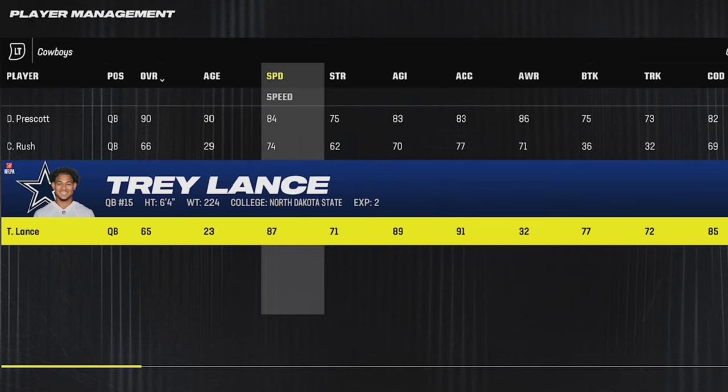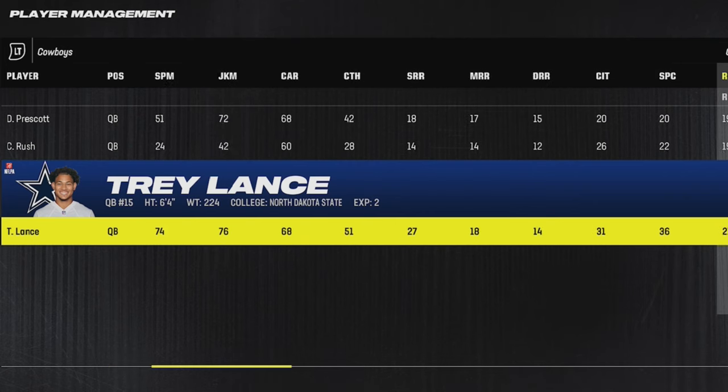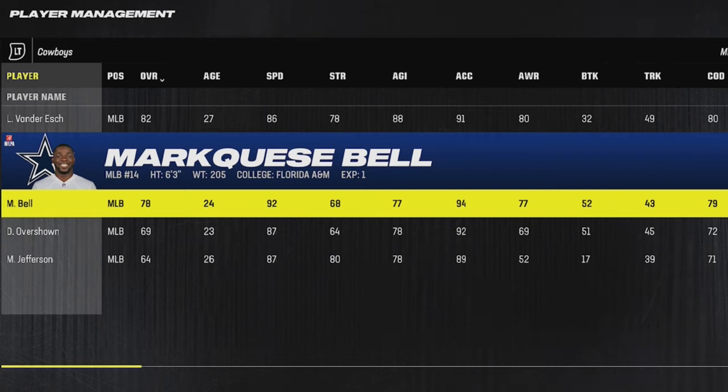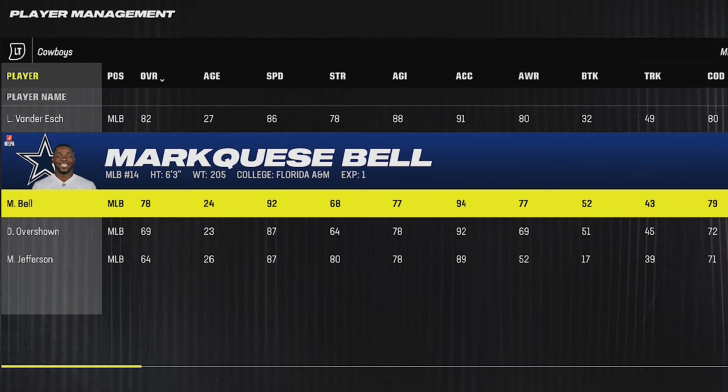The Cowboys have a lot of options as well, with guys like Trey Lance, who's still only 23 years old with 87 speed — and let's go ahead and double-check — he has 91 throw power, so a perfect shell for a quarterback. But they also have a ton of cheap speed linebacker candidates like Marcus Bell, who's a 6'3, 92 speed linebacker because he's a former safety — a very good player to build at only 24 years old.